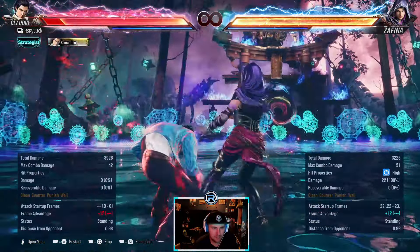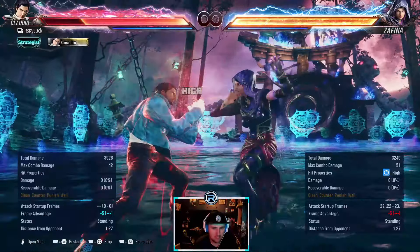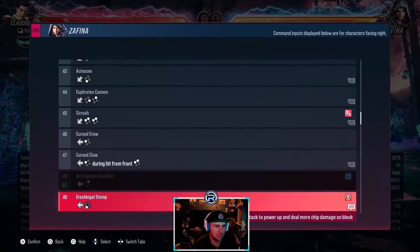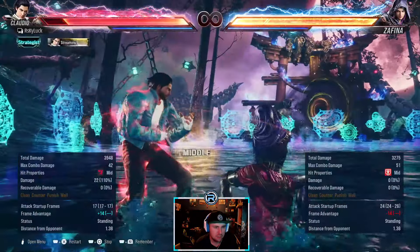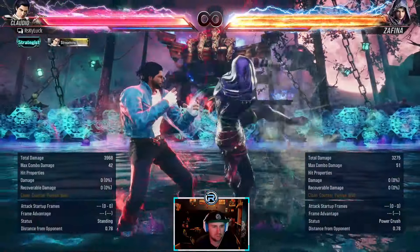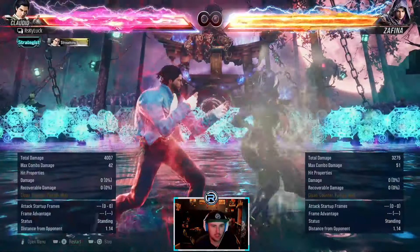Minus 14 high, minus 5. What did that give? Plus 12 — so she'll probably get like a free 1 or something there. Minus 14. This used to be safe.